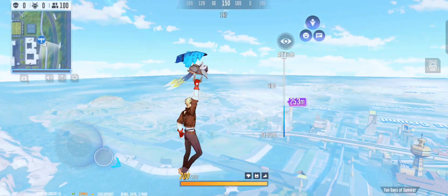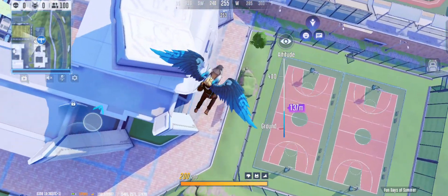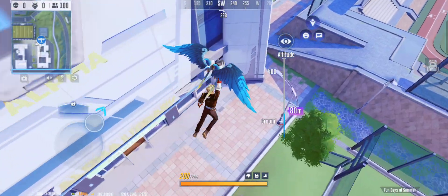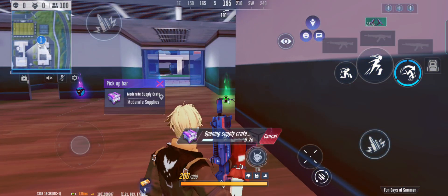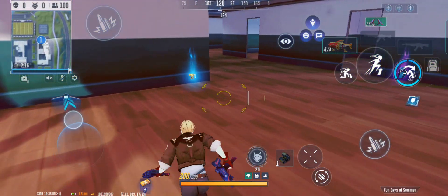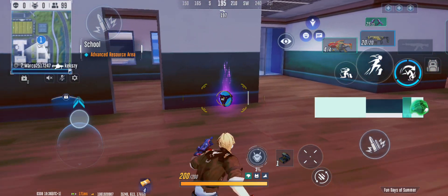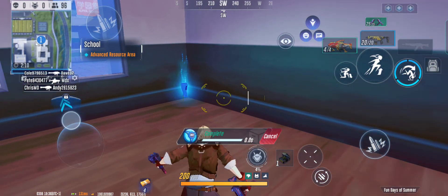I'm running around with Rom, hovering down, flying down, in the hope that I will find the terminal at Unity. But also, Rom is just awesome. There's the Heavy Rifle, the new weapon of this season.